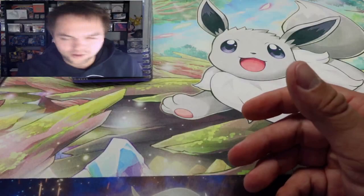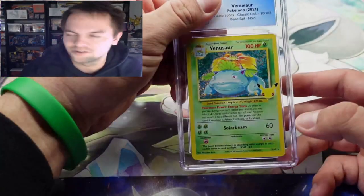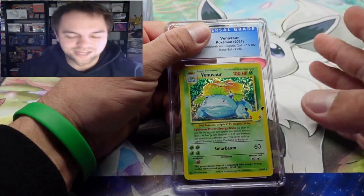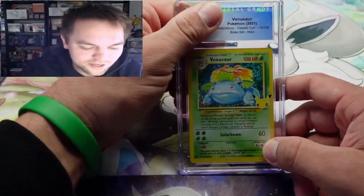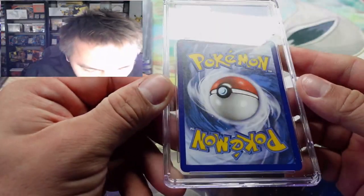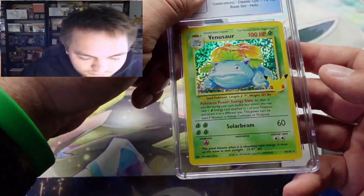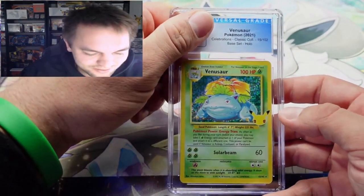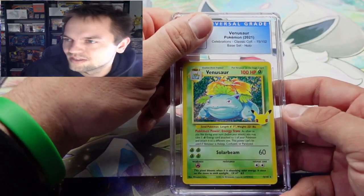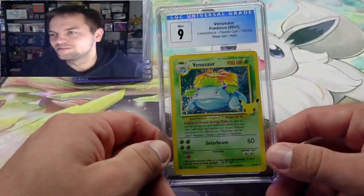Here's that Venusaur from Celebrations we talked about. We want a nine-five so we can have the big three at nine-five. It looks clean but the center is a little thick on the right side. I think we might end up getting a nine just because of the centering. It's the nine — so I'll have to grade another Venusaur to try to pull a nine-five.